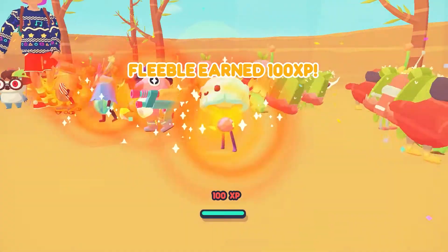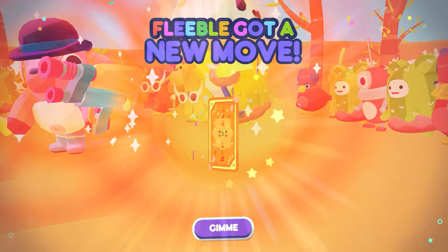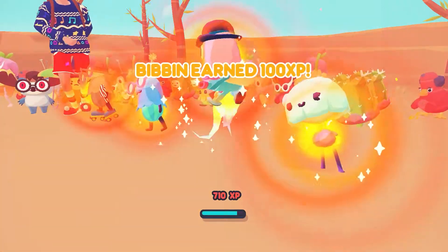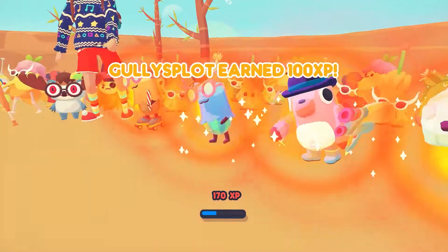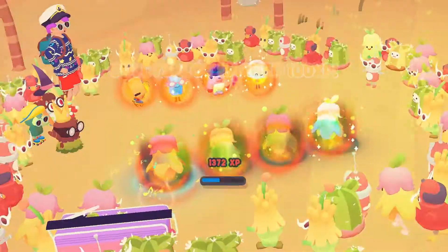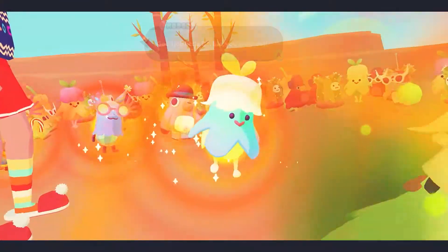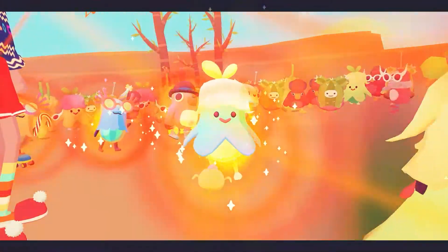But this is good. We leveled up all these other buddies here. Okay. Fleable got a new move: stun a target for one turn. Bibbins earned some points. Gully's Plot worked its way up. And Gully's Plot earned 100 XP. Okay, we'll take a seed. Cool. We're good enough. Got a gleaming Durble seed — I'm not going to complain about that.